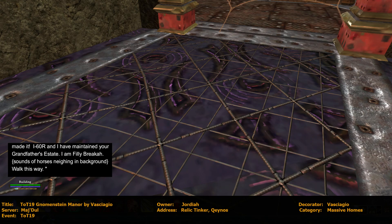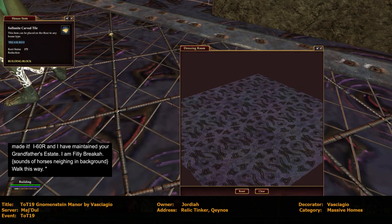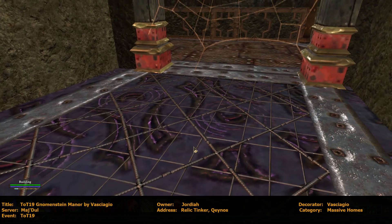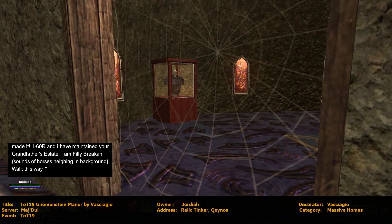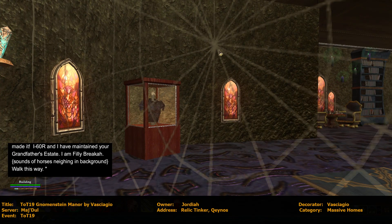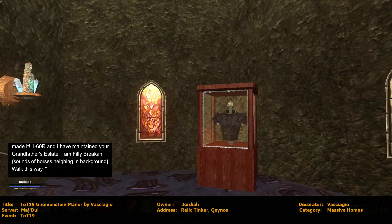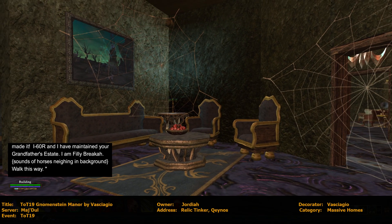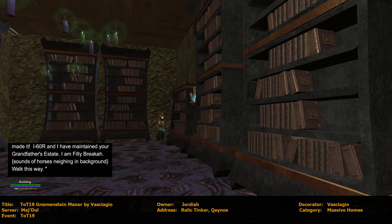Very nice. And look at this floor. I just don't even know how you did it. Is there like glacier tile on top of it or something? I don't know what's making this pattern either — maybe the original floor? I don't know, but it looks dang good. This one doesn't look as orange, it's white. It is a different one, so yeah. Wow, very cool. I love it. Very spooky.